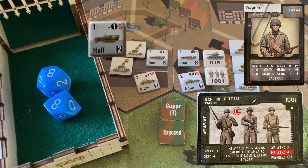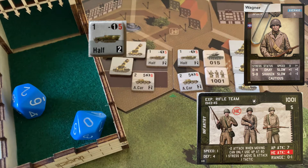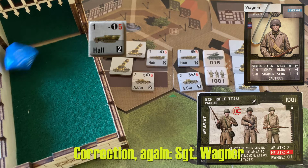The last halftrack fires on Sergeant Wagner's rifle team — one hex away, no movement bonuses, needs fives to hit, two shots. One and a two — one hit gets through. Sergeant Wagner needs a six or less to negate it: a five. Excellent — no damage to Sergeant Wagner's rifle team. Now it's our turn to see if we can finish this battalion off.